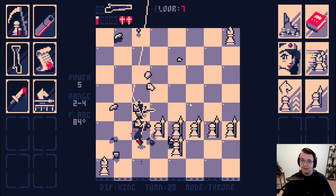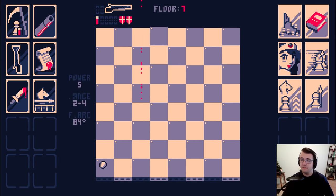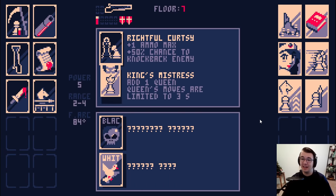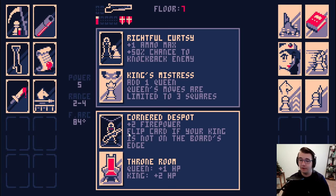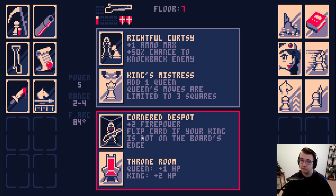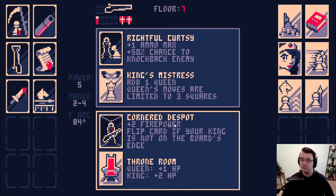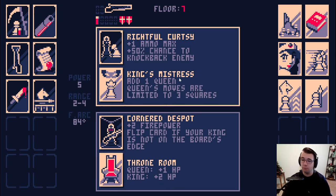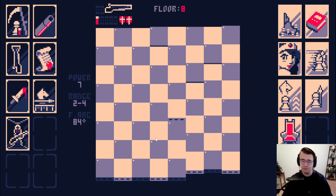Suddenly I'm feeling kind of decent. Let's go here — I think I kill this king. Yeah, I'm pretty sure I do. These are still tough decisions. I'm trying to pick cards that don't make the white pieces any better because I know I can win this fight. Corner Despot is insane with my build — that's plus four damage. Plus two HP on the king stinks, but I also have plus four damage and I cannot afford to give white another queen. I've got to stay on the edge.